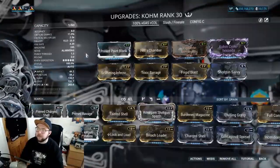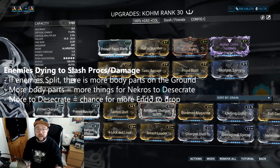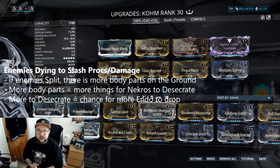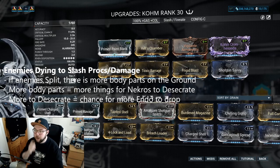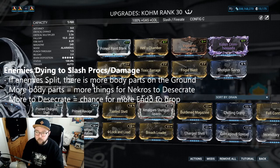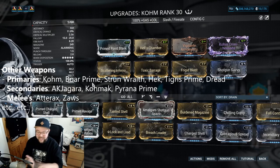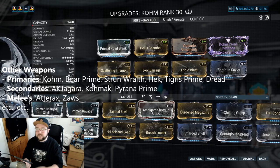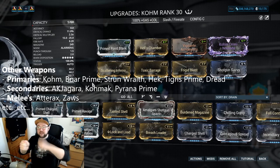We're using the Comb, focusing on Gas and Cold elements. If an enemy dies to Slash, there's more chance they'll split, and depending on the weapon they might split into halves or even quarters. Shotguns are very good here. Other weapons you can run: Boar Prime, Strun Wraith, Hek, Tigress Prime, even Vaykor Hek. These are all fine shotguns for primaries. The reason the Comb is preferred is its big magazine and spool mechanic — starting at 3 pellets per shot and ramping up to 12 and staying there.